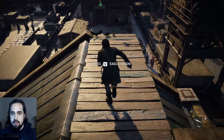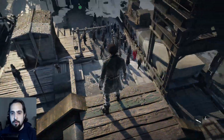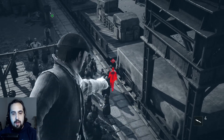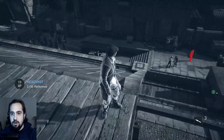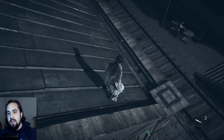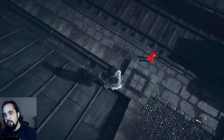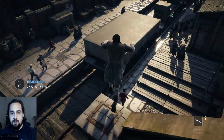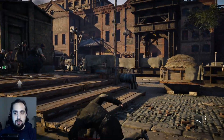We can see there's a jump-off point but there's a guard on the right, so we take him out. Then we spot a guard on the left we're worried about, and a guard down at the bottom, so we take out the far-side one first just in case he turns around, then perform an air assassination on the closer one.